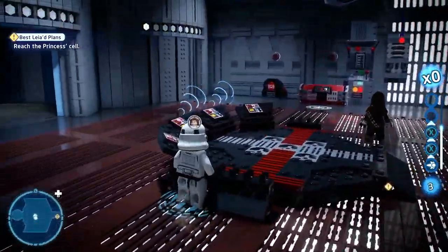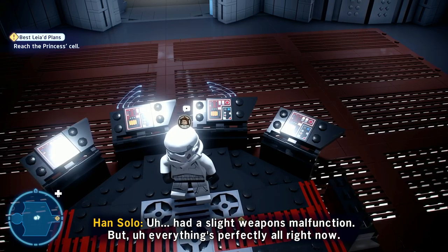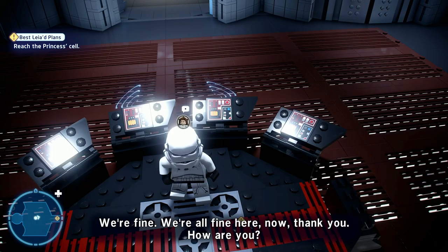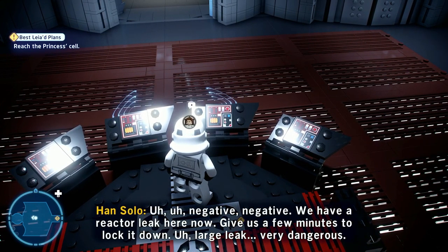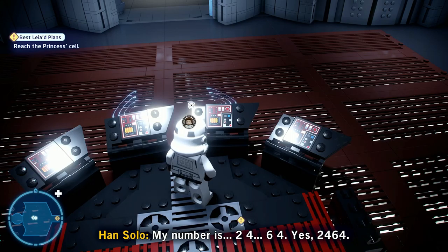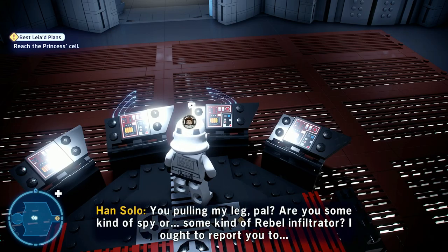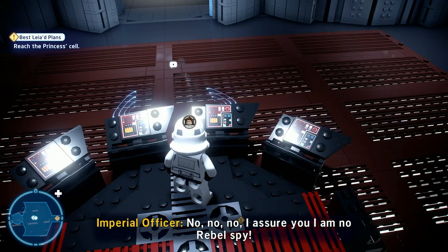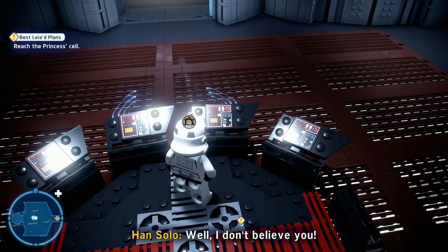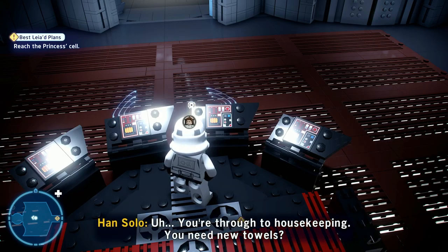I have no idea where that guy came from. Everything's under control, situation normal. What happened? Had a slight weapon malfunction but everything's perfectly alright now. We're fine, we're all fine here. We're sending a squad up. Negative, we have a reactor leak here — give us a few minutes to lock it down, largely very dangerous. Who is this? What's your operating number? My number is two four six four. Two four six four? That's my operating number. Are you pulling my leg? You're some kind of spy, some kind of rebel infiltrator.